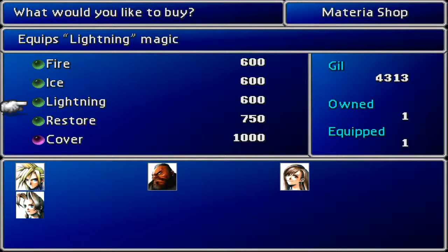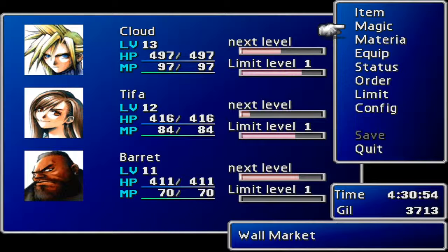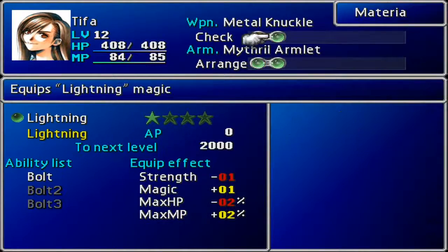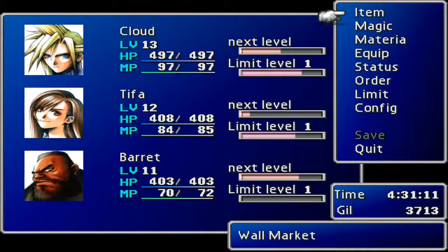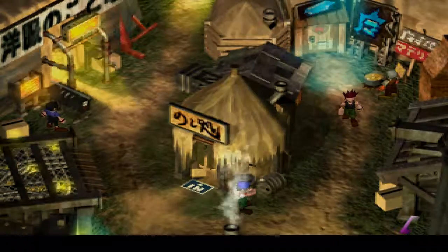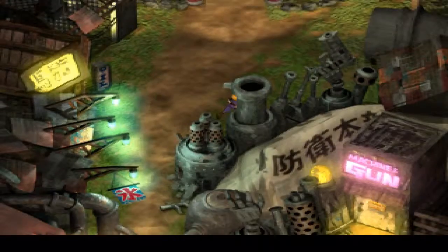The reason is, you saw I bought two Lightning Materia there. Lightning Materia makes this part of the game very, very easy. There's only one enemy we're going to have to worry about not using Lightning Materia on coming up. So I want everyone to have the Lightning Magic. I would recommend getting the Lightning Materia — it's going to be very helpful in the upcoming boss battles.